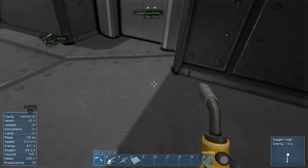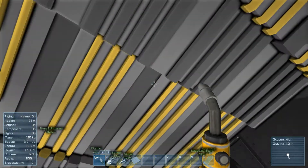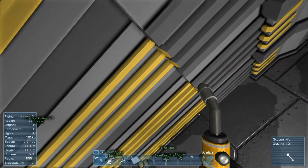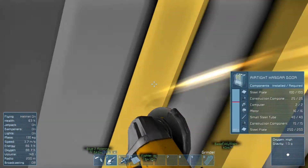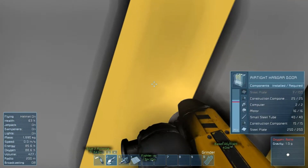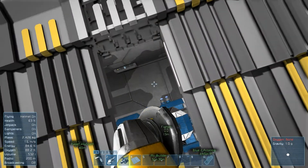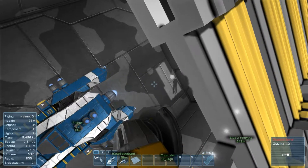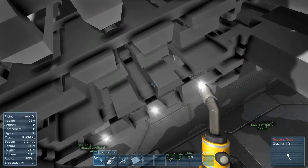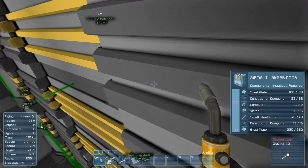If you've got debris sitting in front of something like this — which I'll link in the description below — the explosive decompression will throw whatever was within a block and a half of this door at you. Meaning you're dead. It hits that hard.